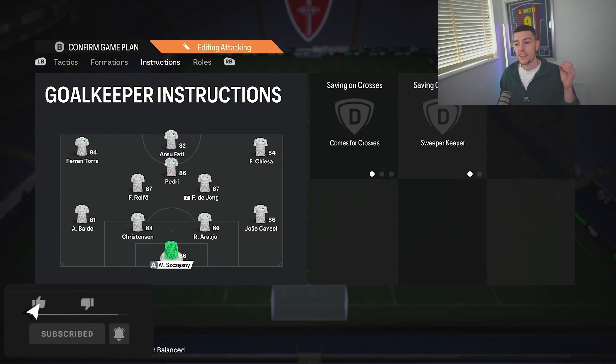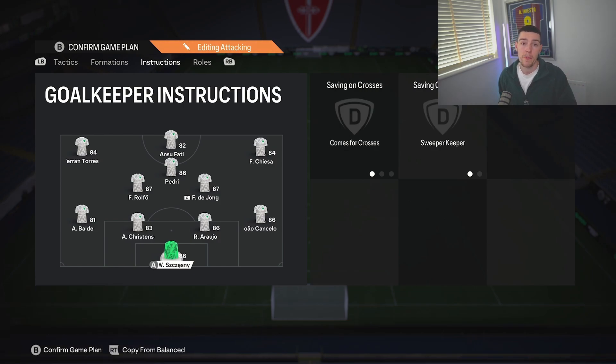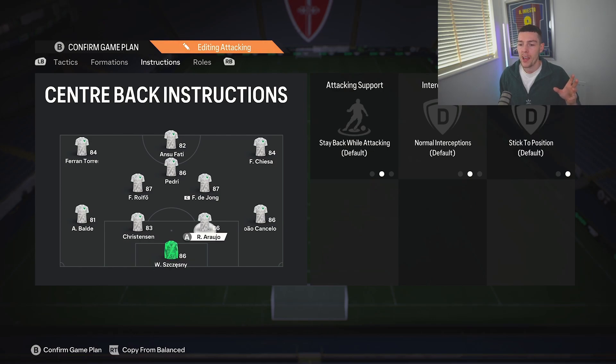Leave the fullbacks on Stay Back While Attacking and Overlap for the most part, because you've got the control to turn it on or off with the d-pad. The goalkeeper is on Comes for Crosses and Sweeper Keeper — they'll save you now and again. The finishing mechanics are a bit suspect at the minute, but we're getting there. And the center backs — same as FIFA 23 — do not touch them. I will find you if you touch the center backs.